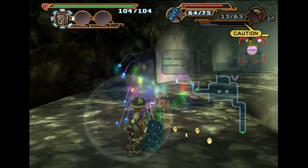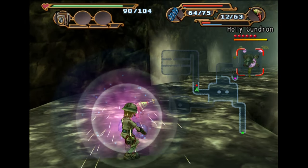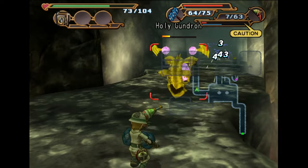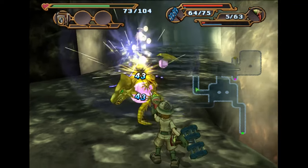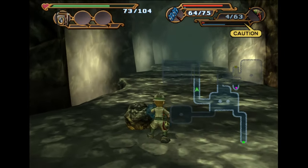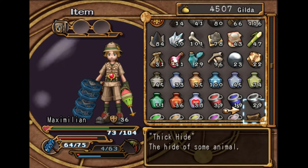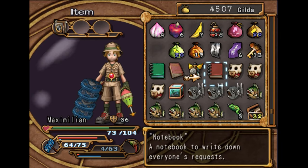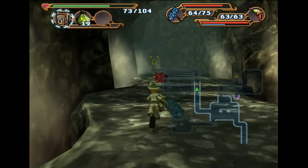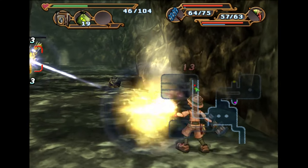If you time it properly, you can hit these back at the enemy — it's kind of hard to do with the hammer, though. I want to put it onto my hot bar. Since we're basically just going to be spamming the living crap out of this thing, we're gonna have to use the weapon powder quite often.